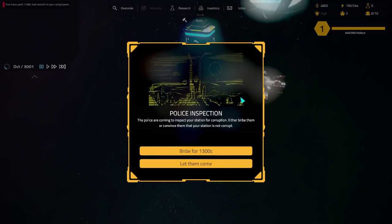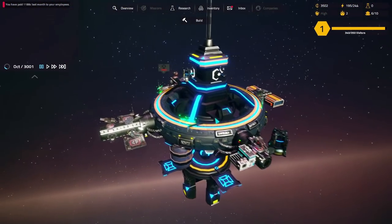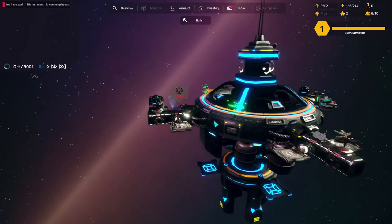Oh no, the police are coming. Someone's called the cops on us. Police inspection - the police are coming to inspect your station for corruption. Either bribe them or convince them your station is not corrupt. We can bribe them for 1,300 money. That's a little bit ironic - they're coming to check for corruption and we can bribe them. The only thing is we do have some dodgy contraband in storage - they'll take it away and the people we're looking after it for will get cross. We bribe the police. All our morals have gone out the window. It's harsh out here in deep space.